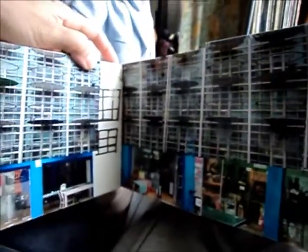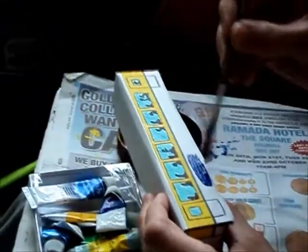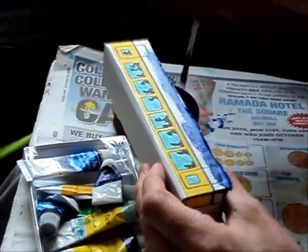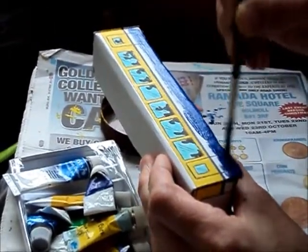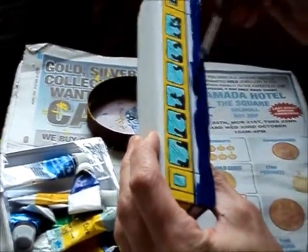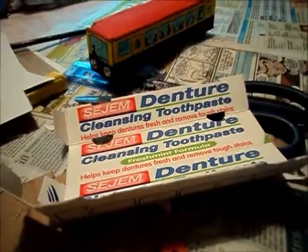When we decided to try and make a model of the Custard Factory, we just started with cereal packets and little boxes, took photographs of the place and began sticking them together. We used small boxes such as toothpaste tube boxes to make the trains, drew on the windows and doors, painted them up with watercolour paints. It was very simple, and we thought it'd be fun to put it in a Bird's Custard sort of livery.